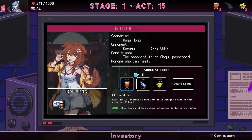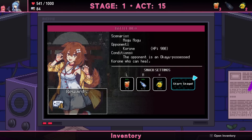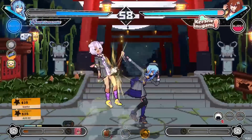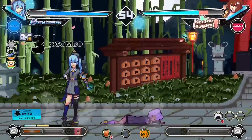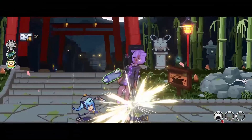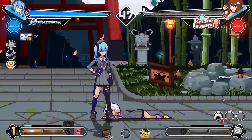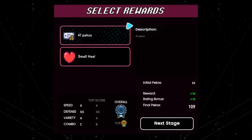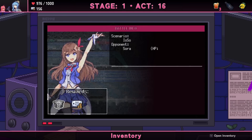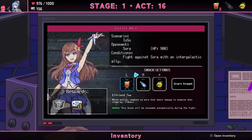Same opponent as before — they can heal but I still need to heal too. Setting it back to manual. That pull almost fully healed me. I'm going to take the money because there's a heal coming up after this fight anyway. Fighting against an intergalactic ally — turning items back to manual since I'm only missing a little health.